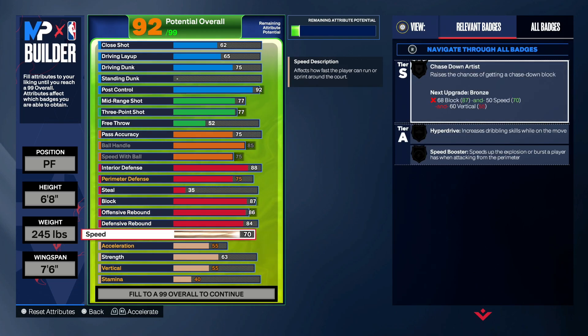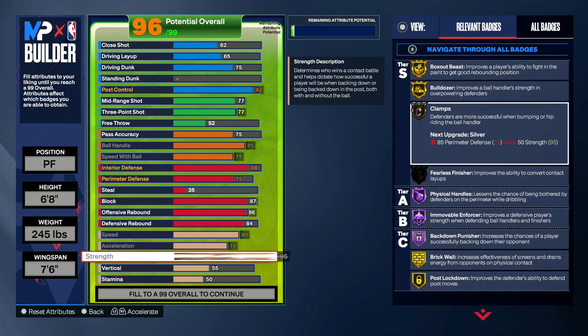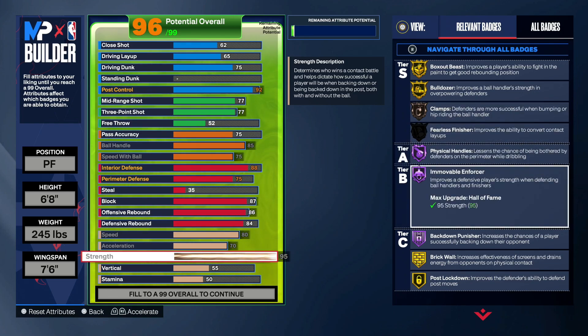That'll give you the name — anything lower, if you knock that down to an 85 or 83, it's not gonna be two-way glass cleaning slasher, it's gonna give you a whole different name. Speed, cap that at 80. Acceleration 70, strength 95. I know you're gonna say why 95 strength — you want movable and Hall of Fame fortunate. So when you go against these 7'1s, 7'2s, 7'3s, you will not get backed down at all.